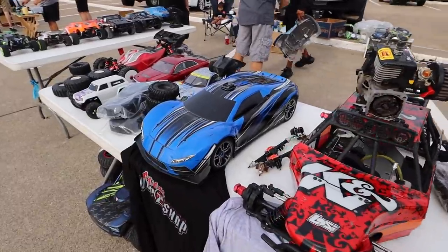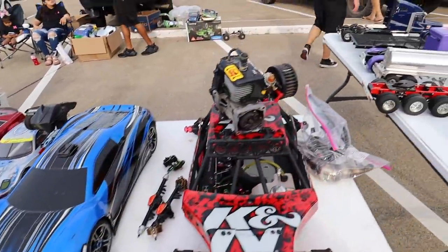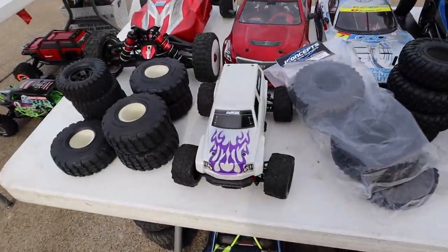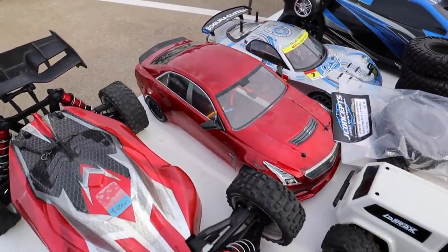He's got an XO-1 up here and an XO-1 with a camera mount — that means he tried to go 100 miles an hour with a camera on top. He's also got the nitro one, which is cool, and a little Teton that looks like — yep, it's the Vortex.